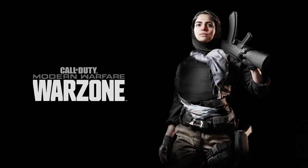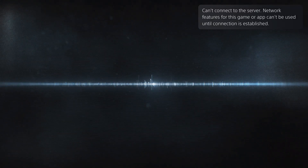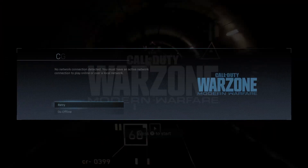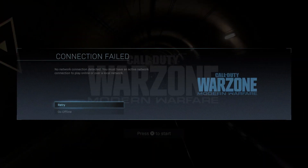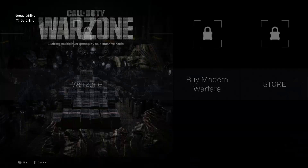As it's loading up, on the top right it says 'Can't connect to servers,' which is what you want. Next, you're going to click 'Go Offline' if it asks you this.